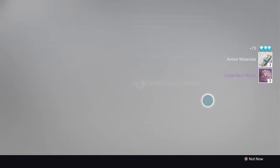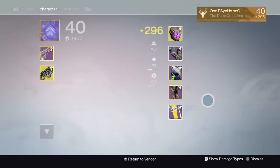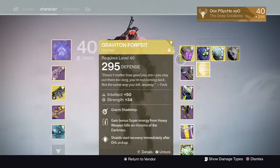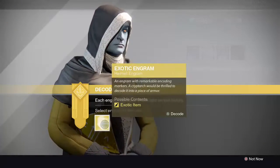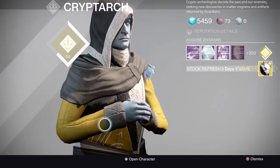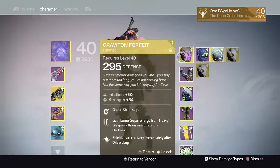Now on to the main prize guys. I'm not gonna look. I'm hoping to get something new that I haven't got. So far I don't want any of these: the Stag, the Sky Burner's Annex, or the Graviton Forfeit. I'm not gonna look - heads down. You guys could be laughing at me, happy, or annoyed because I've got something you want. Here we go - boom!